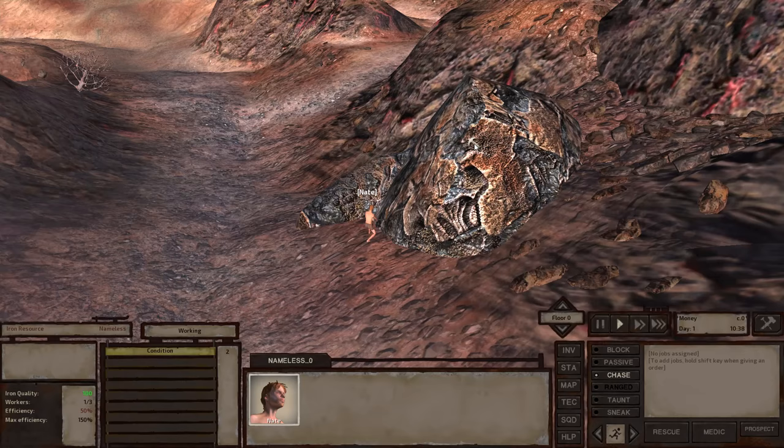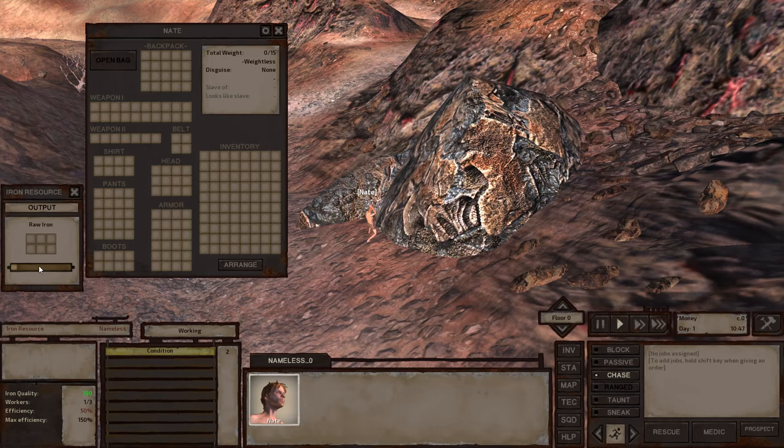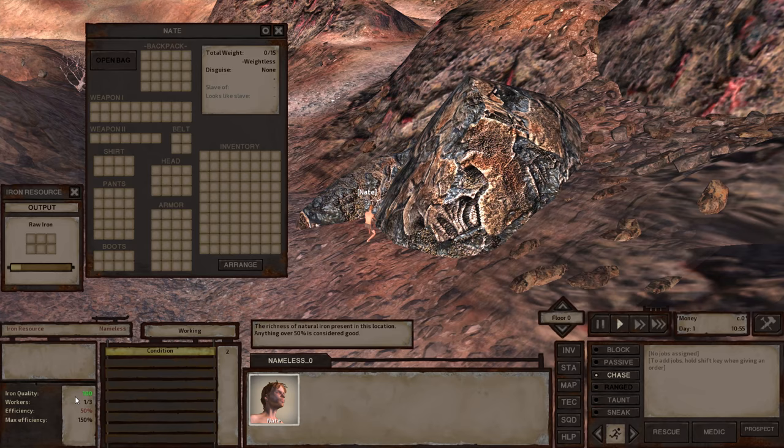There we go. If we click on this, we can see a progress bar, and as soon as that's done, we will be getting one raw iron which we can put in our inventory. This is going very slowly in the beginning, but if we click on ourselves, we can see that we are increasing our laboring skill. With that increased, we will of course be able to gather more quickly. Also, the more quality your resource has, I think the faster you can get it out of there.